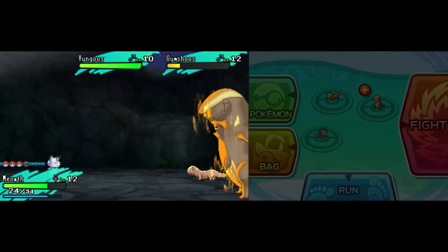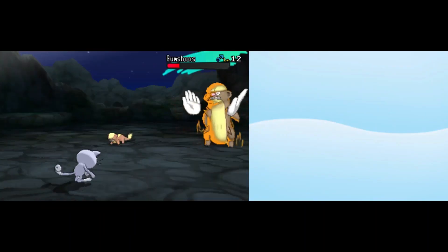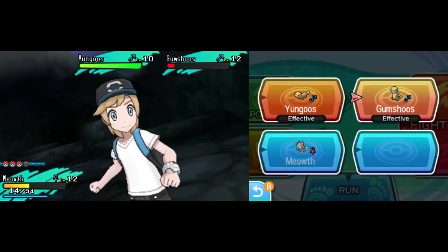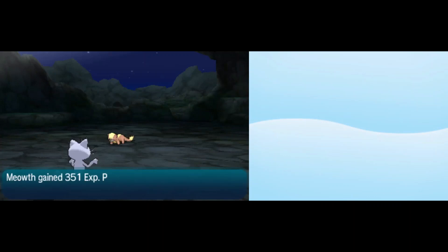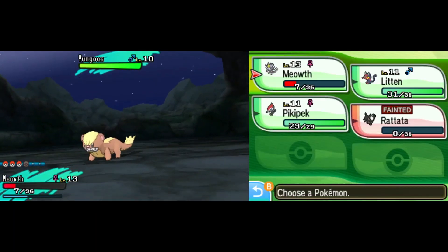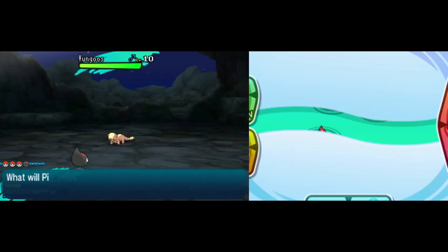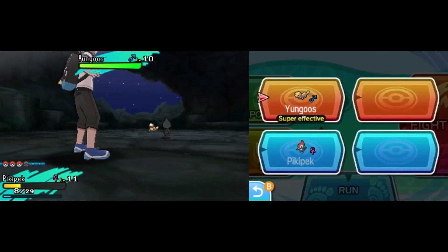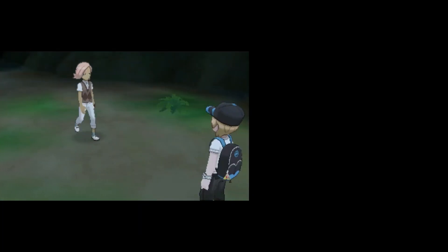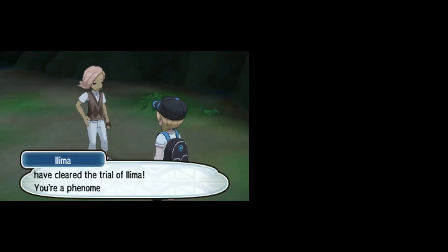Meowth comes back in on a clean swap and gets a reset Fake Out onto the Ace — really nice. We tank a tackle from the side down to 14 HP, but land a STAB Bite to finish off the Ace. We are so fast with Alolan Meowth. Now the little support Yungoos hits another STAB Tackle and we survive at 7 HP. Pikipek swaps in to tank for Meowth, barely surviving at 8 HP. Pikipek outspeeds and Brick Break is super effective — takes down the tiny little otter. These Totem Battles are going to be absolutely insane throughout the run, but so glad we made it out only losing the Rattata. Super proud of the team. We are heading to the second trial in the next video.